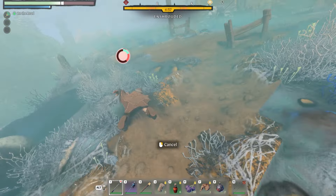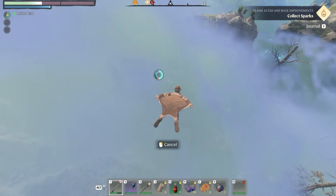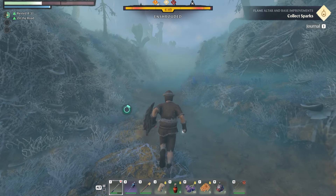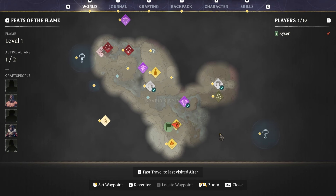You might be thinking there's nowhere to get back down to the tombstone, but it's just up here nice and easy to reach. I'm going to jump off the cliff into the enshrouded area, and here's another tip: don't activate your glider until you actually need it. Just use it before you hit the bottom — doing it that way means you can fall a lot further without using any stamina.